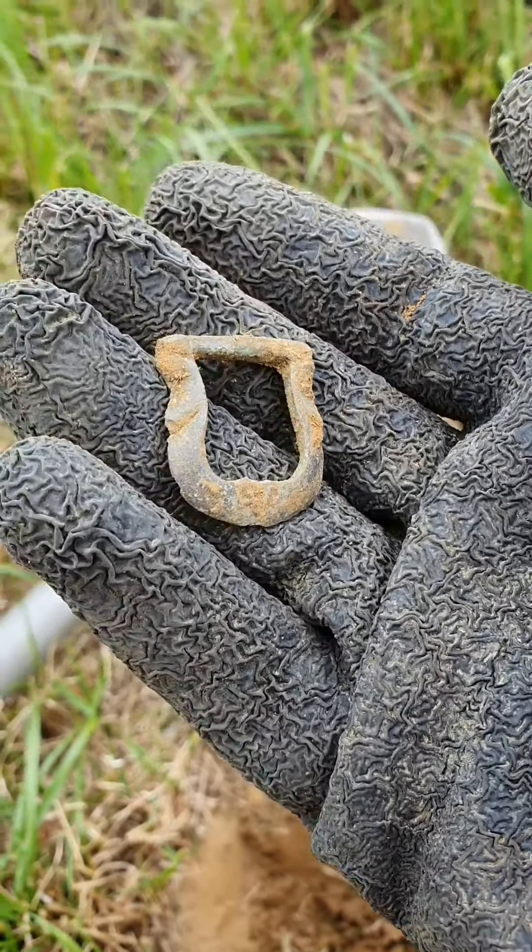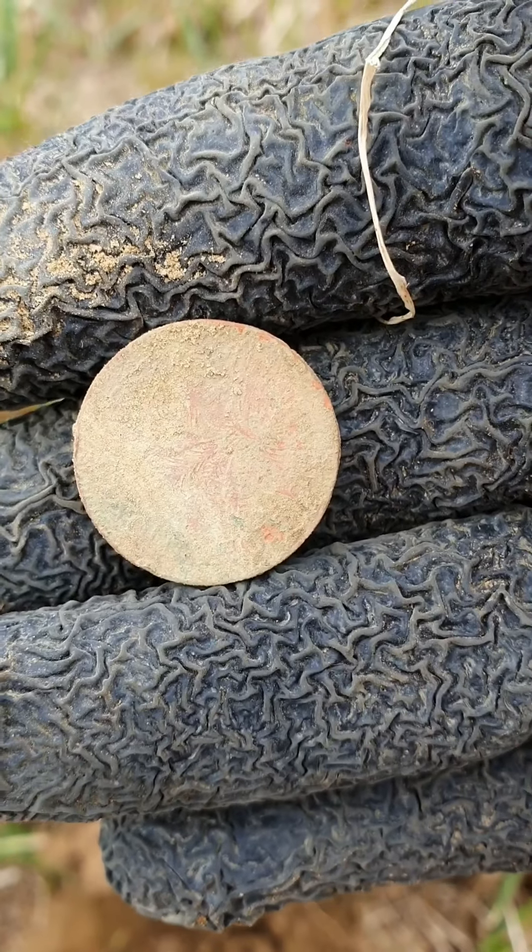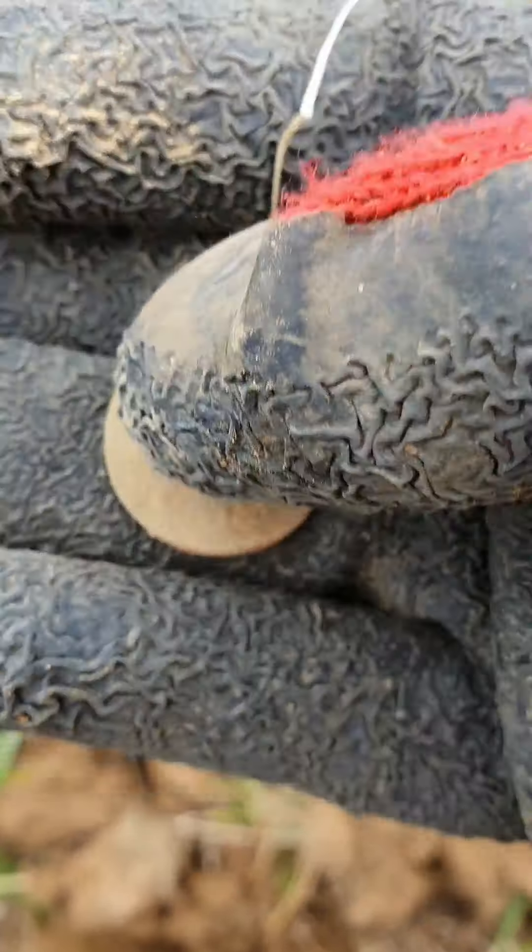This one came in at 60 — it's a coin or token of some sort. I'll give it a clean up. And in the same swing I've got exactly the same signal about three or four foot to the right — I'll dig that one too. The first one cleaned up and I've never had one like this before: it says one shilling, 1959, Federation of Nigeria. Never had one of them before, something different. I'm guessing it's Elizabeth on the back. That's quite a cool find.